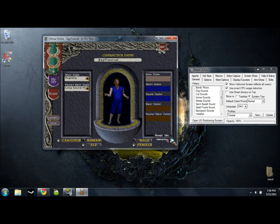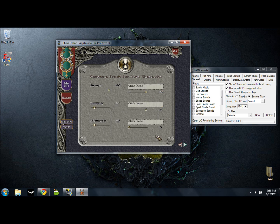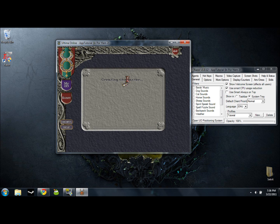Once you have that all set up and you like how you look, go ahead and accept this character. Now here's where you're going to choose a trade for your character. These are all the pre-made ones, and there's also an advanced option. Basically, this starts you off with certain starting stats and equipment. In the advanced option, you can set strength, dexterity, and intelligence however you like, and choose three different skills leveled to whatever you want. For the sake of this tutorial, I'm just going to go ahead and click Mage.